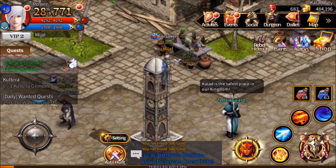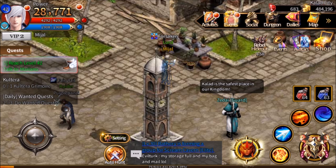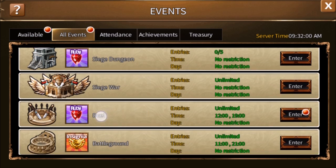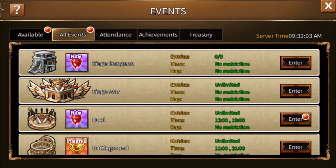The next thing that I want to talk about is dueling. If we go into events, into all events, we will see that the third one down is duel. This happens only twice a day for an hour each time. If you're not sure what time it is, you can look at the top right on the events screen and it will show you what the server time is. All of the times in the game are on server time — they're not converted to yours. So from 12 to 1 or 7 to 8, we can come in and duel. Obviously that's a few hours away, so we'll come back later.